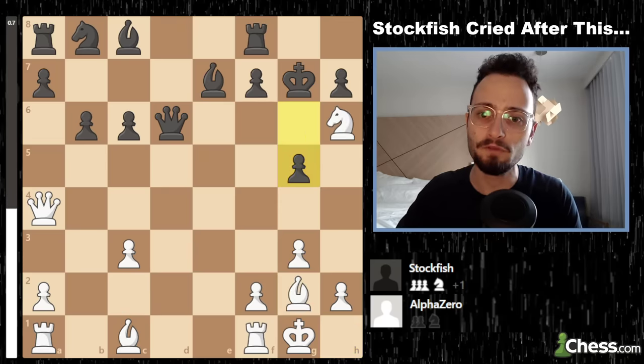Black plays g5. Stockfish, given its track record of bullying every other chess bot, was like: ha, this dummy overextended, is down a pawn, and has no attack. AlphaZero went: who are you calling a dummy? Rook to e1. Rook e1 makes sense because when g5 happened, the queen and king both attacked the knight — the bishop was defending it, but this move blocked the bishop.